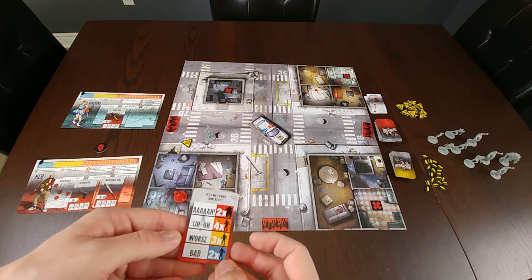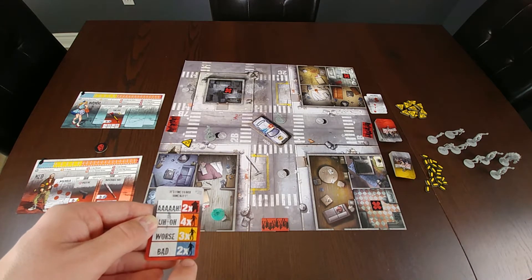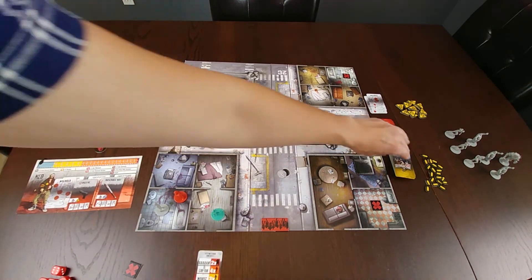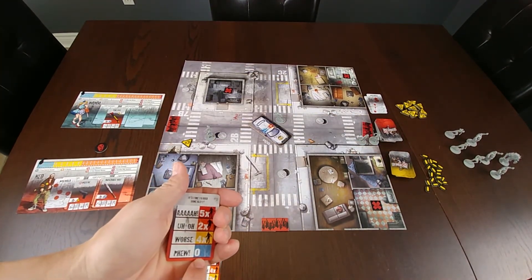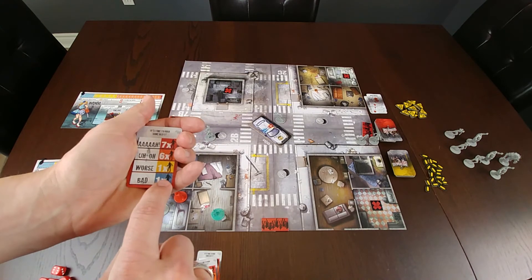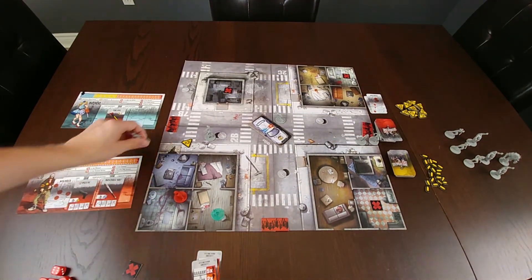Going back to spawning additional zombies — because all our characters are still in the blue section, we would spawn two walkers in that section. We draw another card for the spawn point down here — fuel, so no zombies are spawned there. And lastly over to the left, we spawn one walker.